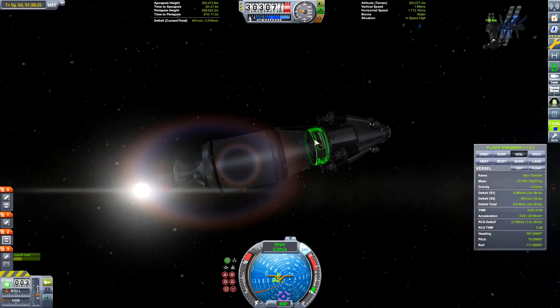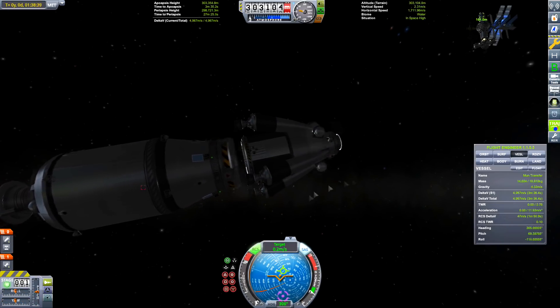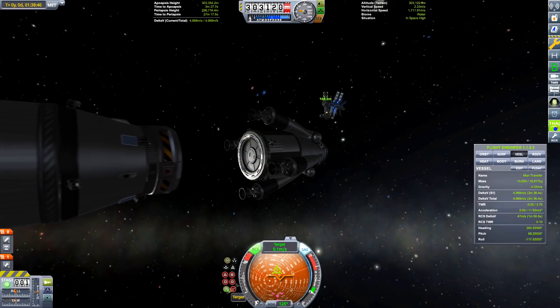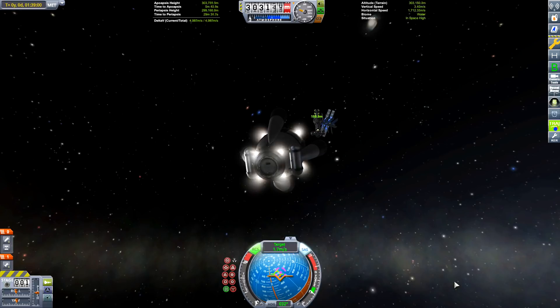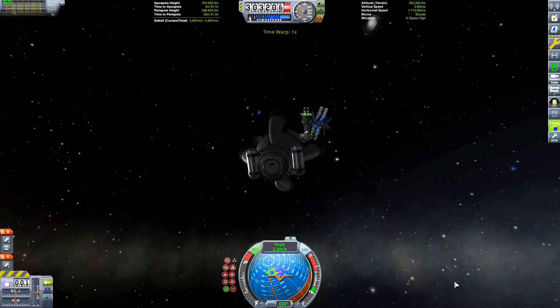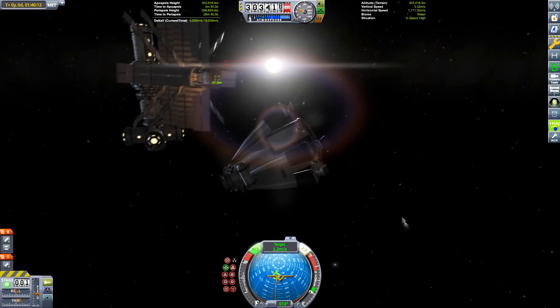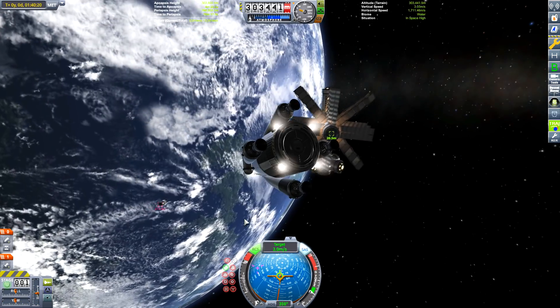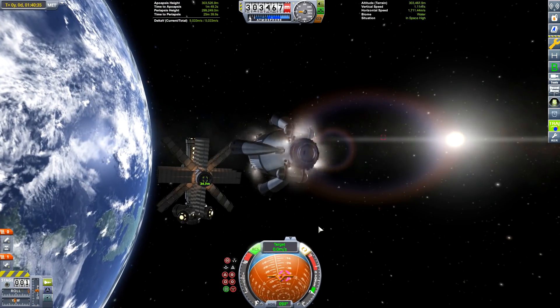All you need to do is launch the lander and the fuel for the transfer stage once the transfer stage is already used. So in theory you're sending up less equipment, so hopefully this will work. Well obviously it is going to work, because I'm awesome at this game when I'm not crashing or destroying anything. Anyway, let's get this thing docked.